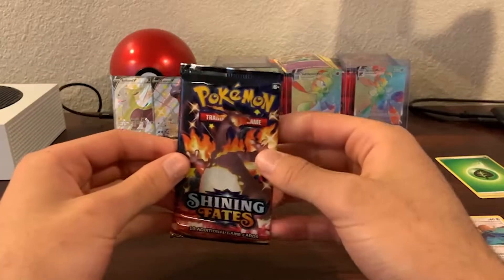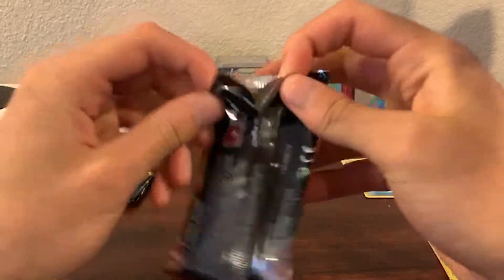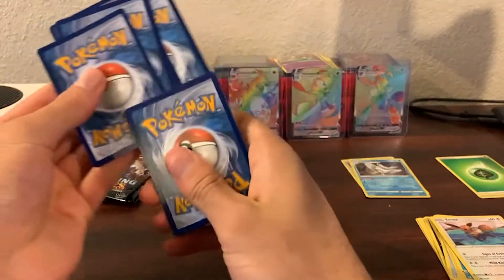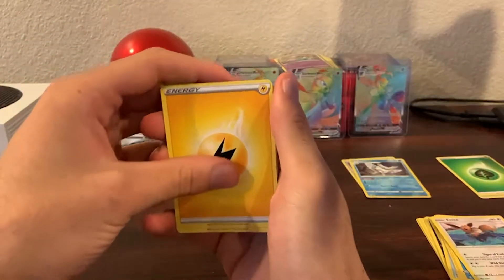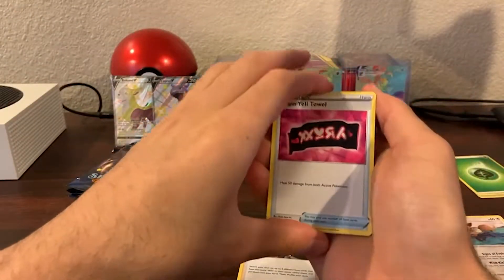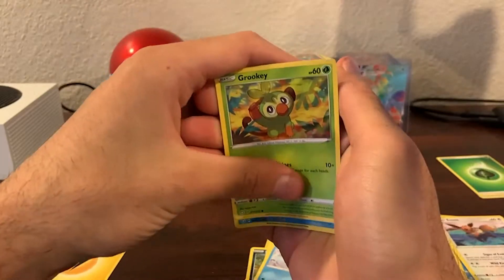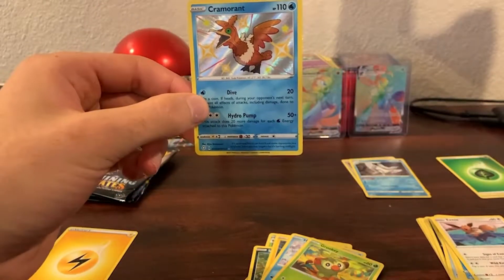Hopefully I get that big boy Charizard though — that's what I'm really looking at. Gold card. I'm guessing Fire. Ball Guy, Team Yell Towel, Rusted Shield, Spinarak, Sinistea, Koffing, Horsey, Grookey — and a Holo Shiny Cramorant! That is sick. Two Shiny pulls already. Sick.